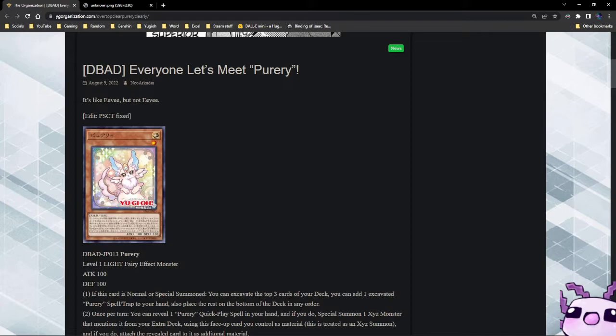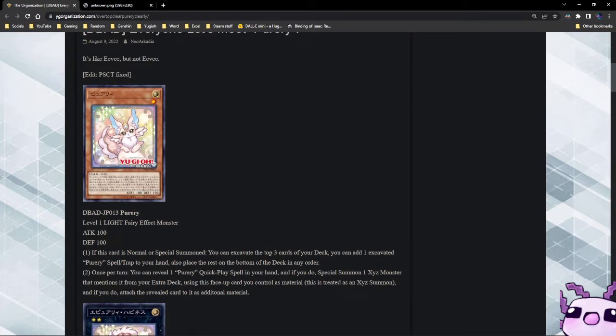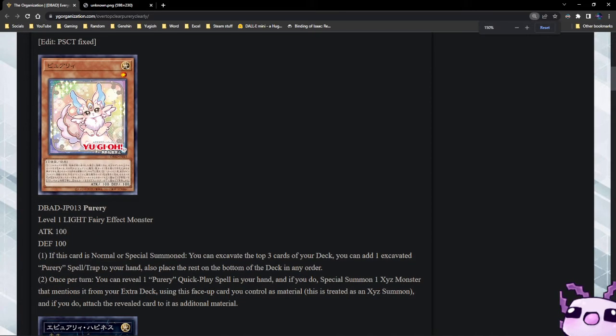We have the Puri archetype — it's like Eevee but not Eevee. We have a level one Light Fairy monster. Eevee is banned so we can't utilize that, but we can utilize things like Herald of the Orange Light. If this card is normal or special summoned, you can excavate the top three cards of your deck, add one excavated Puri spell or trap card to your hand, and place the rest on the bottom of the deck in any order — so it's like Pot of Duality but doesn't lock you into anything. Once per turn, you can reveal one Puri quick-play spell in your hand and if you do, special summon one Xyz monster that mentions it from your extra deck using this face-up card you control as material. This is treated as an Xyz summon, and if you do, attach the revealed card to it as material. The summon effect isn't a hard once per turn — that's actually very good.